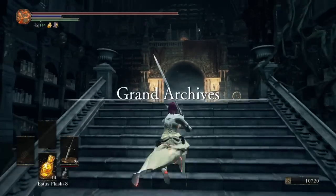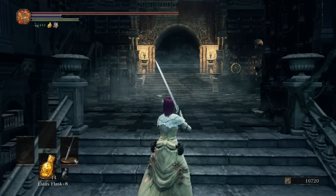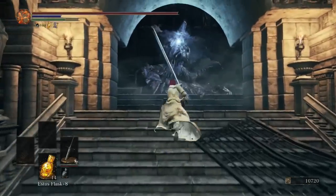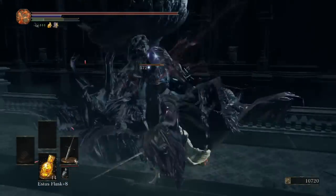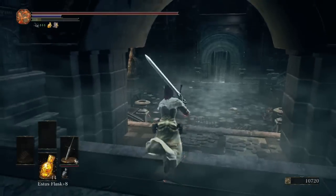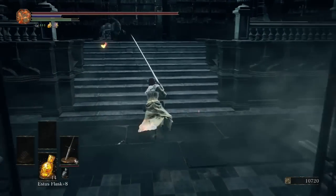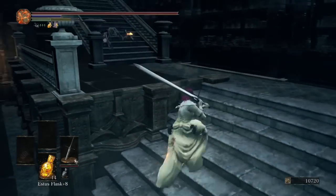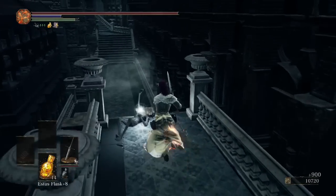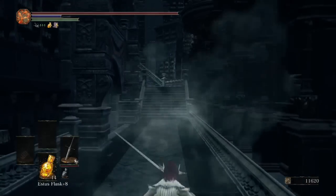Some people have been saying the key or weapon isn't there for them — the only reason is because you haven't killed all three Lords of Cinder. Just make sure you kill all three Lords of Cinder and don't do the Dancer boss early, otherwise you won't be able to advance. In this room there's an item over to the right.